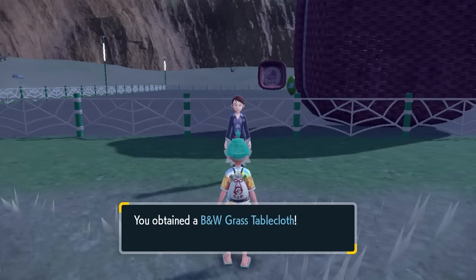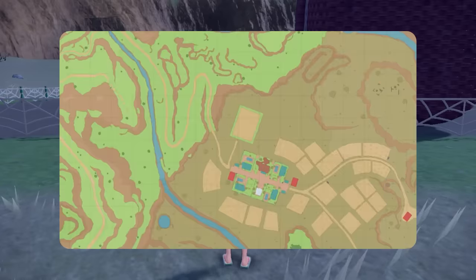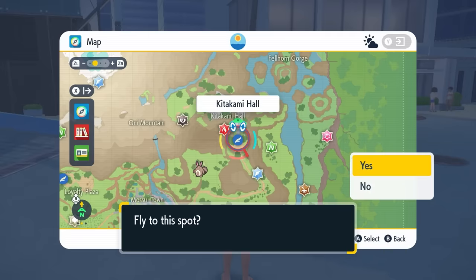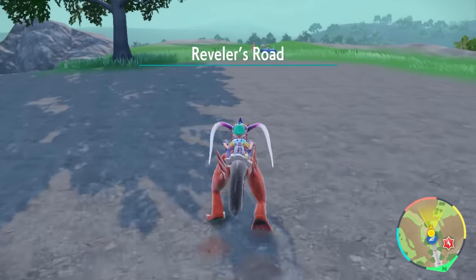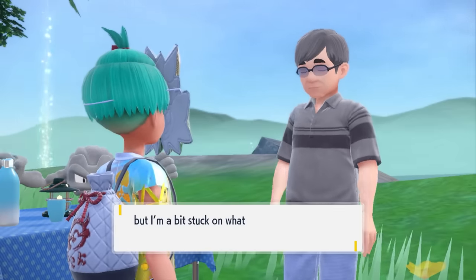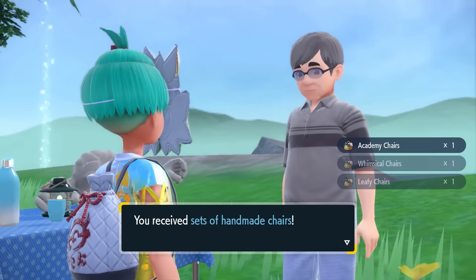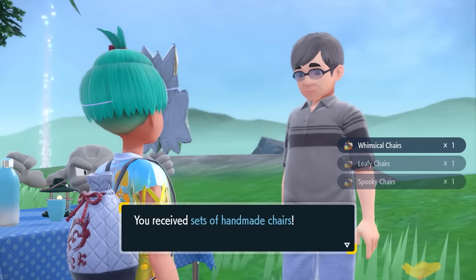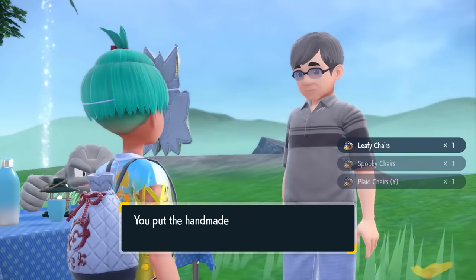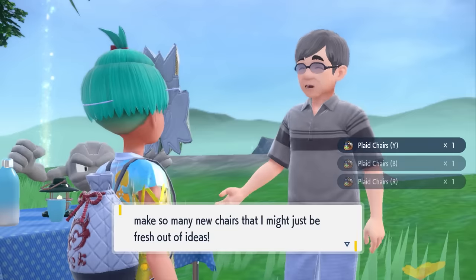Once you've done this you'll get the 19th and final tablecloth — the Black and White (B&W) tablecloth. After obtaining all 19 tablecloths, head back to Kitakami Hall and speak to the NPC who makes chairs. He'll go through your tablecloths, you give him every one, and he'll make the corresponding chairs. On top of the chairs, he'll say that with so many designs he'll give you a bonus gift — a set of Herba Mysticas.